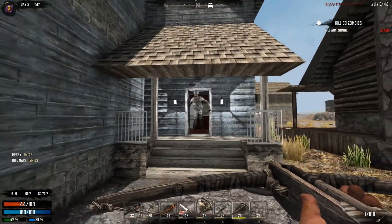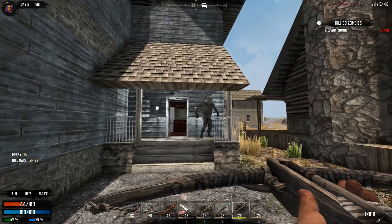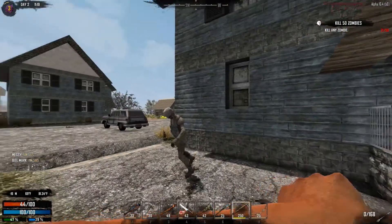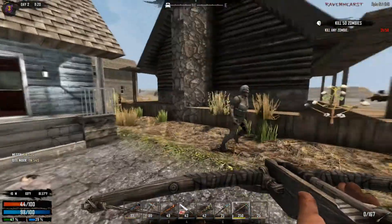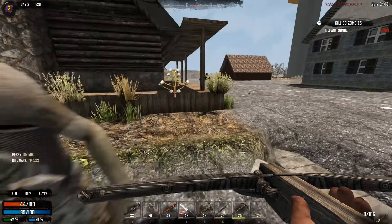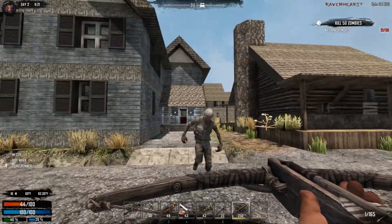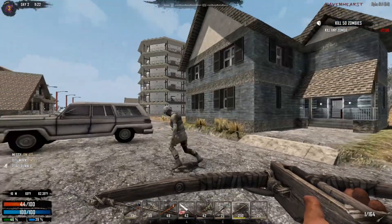I always hate going out of buildings while they're still alive because sometimes you walk back in and the zombie you just killed has respawned. So I tend to like to try to stay inside the building. The ground keeps changing on me, so I'm concerned with trying to get them quickly and not taking my time to actually aim.